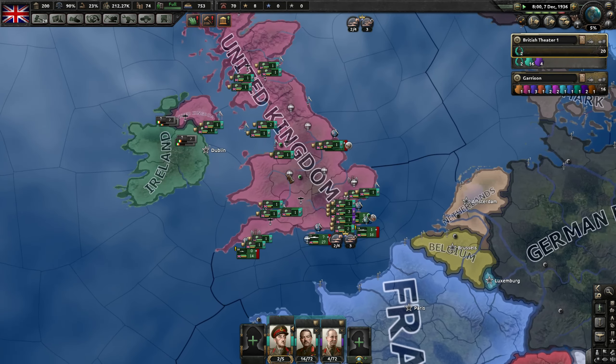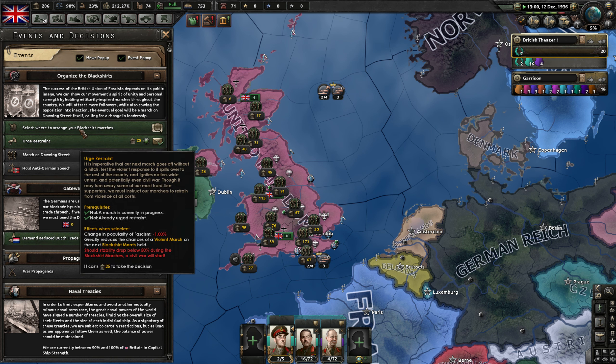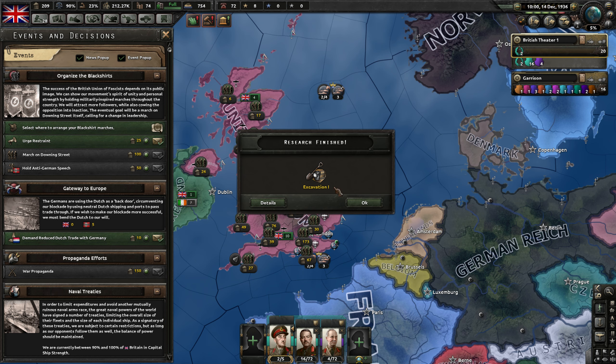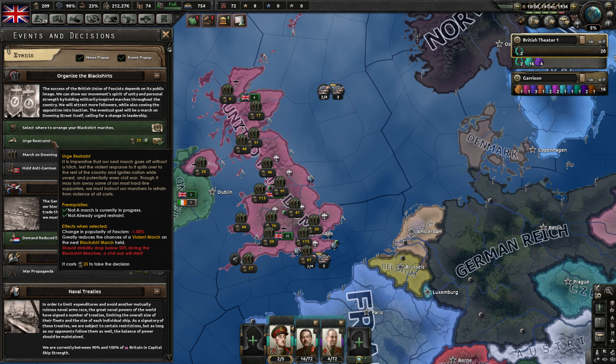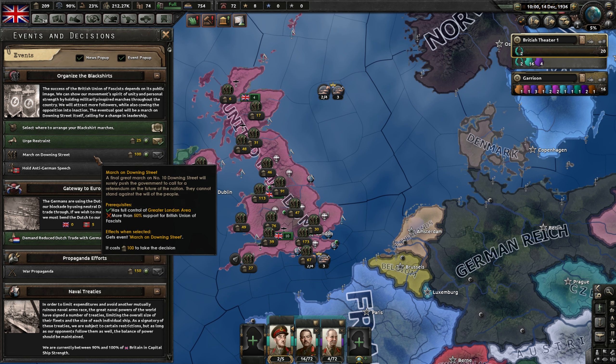The biggest issue we have is gonna be Germany, I think — even though we are fascist, I don't want to join them. Select where to arrange your Black Shirt marches. So I'll urge restraint — change in popularity of fascism goes down. Greatly reduces the chances of a violent march on the next Black Shirt march held. Should stability drop below 50% during the Black Shirt marches, a civil war will start. Well, our stability is at 90%, so once we have 50% support we could just march on Downing Street.